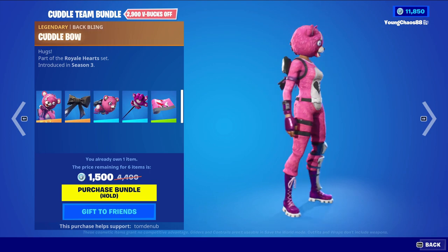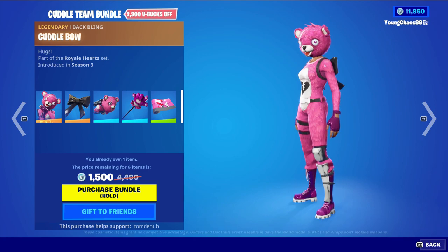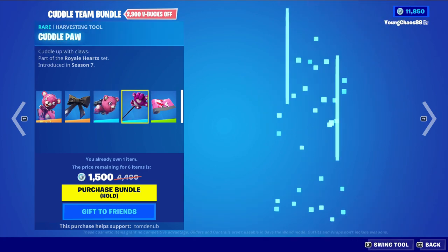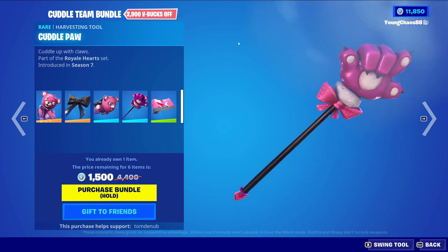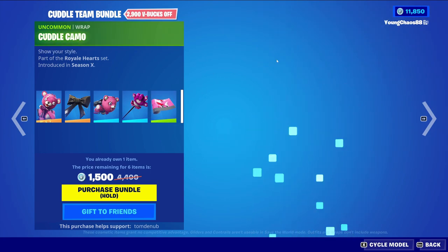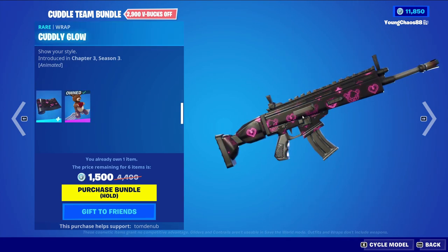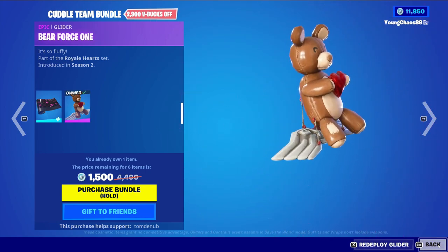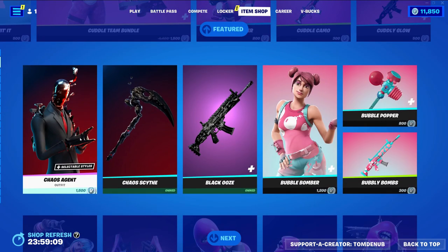The Co-Team Leader bundle includes the Batman Kodobo, a legendary skin at 2,000 V-Bucks — pretty expensive. We also have Cuddly Cruiser for 800 V-Bucks, Cuddle Pot harvesting tool for 800 V-Bucks, Cuddly Camo returning wrap for 300 V-Bucks, Cuddly Glow rare wrap for 500 V-Bucks with a nice animation, and Bear Force One glider for 1,500 V-Bucks if bought separately.